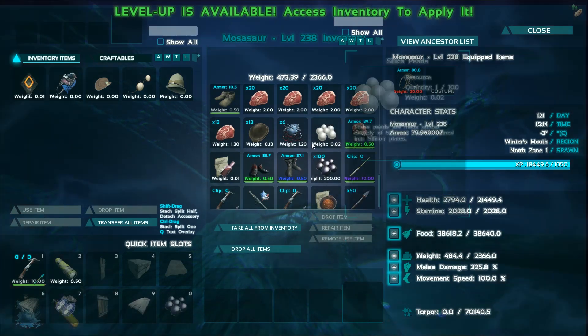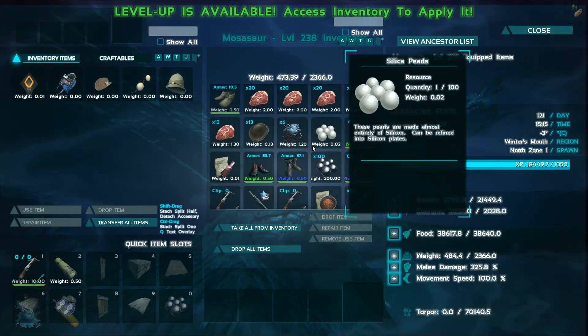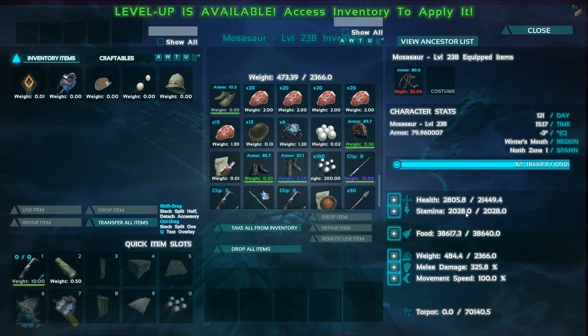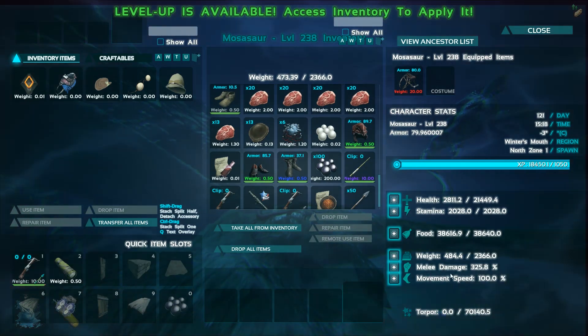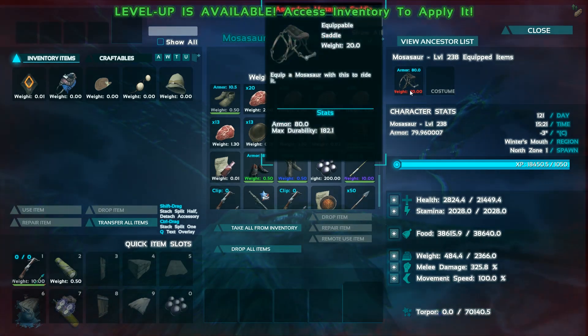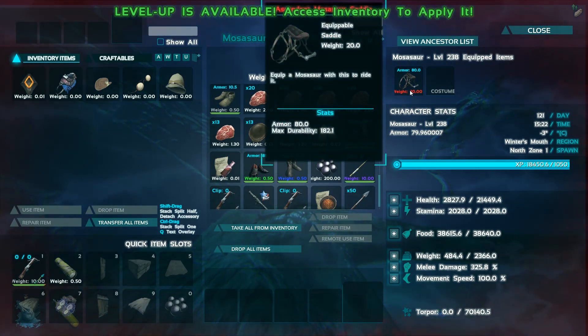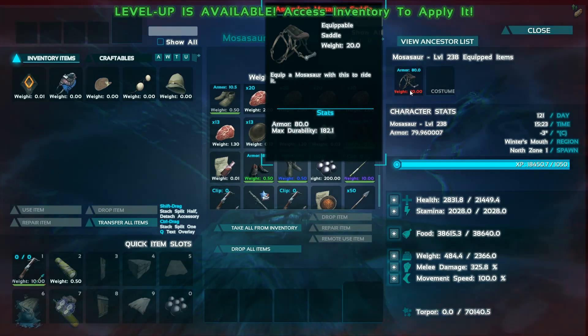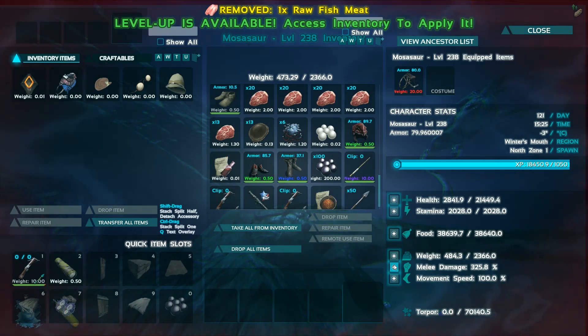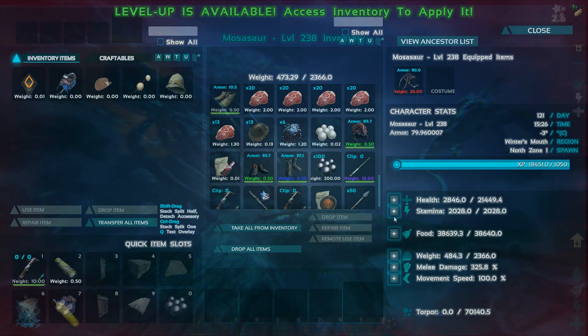I'm going to force kill this and then we'll go fight an alpha squid. I'm going to raise my health and melee damage so you guys can see — these things are really no joke. You really need a good saddle with 80 armor on it. I'll put some health and melee into it and we'll go fight an alpha squid.